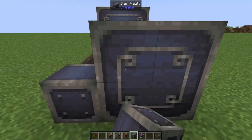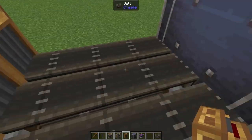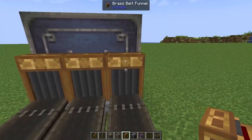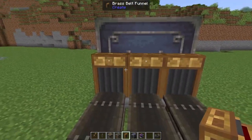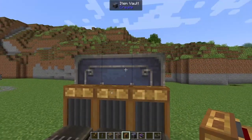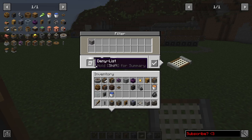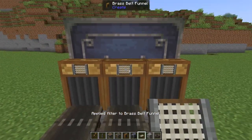Right at the end we're going to add in another item vault — this is where all of our finished products are going to end up. At the end of the belt we're going to add in some more brass funnels. These ones need to be brass because we need to be able to filter them to say do not accept any gravel. We only want the nuggets and the flints to go in here. So let's grab a regular filter, add in our gravel, make sure we are denying the gravel, click the tick, and then add this to each of our brass funnels.